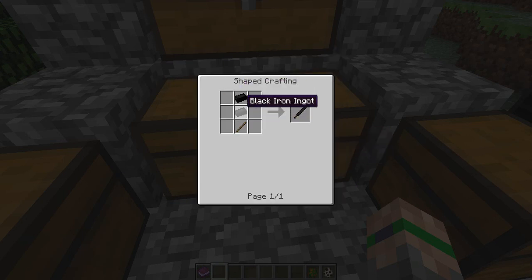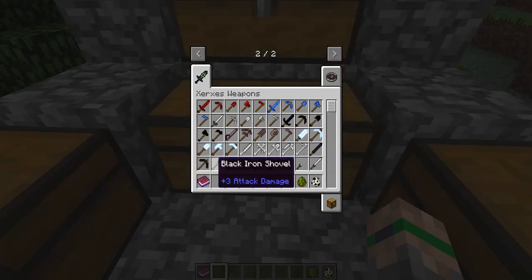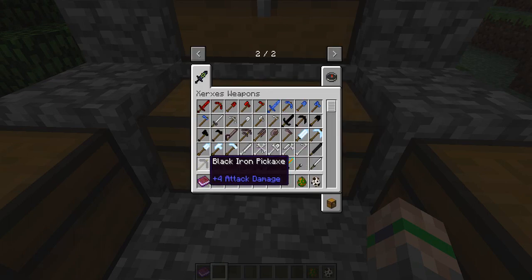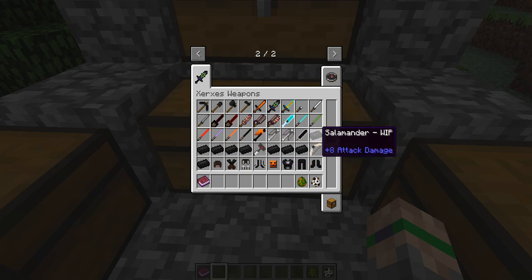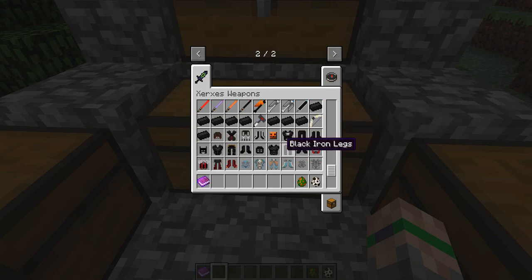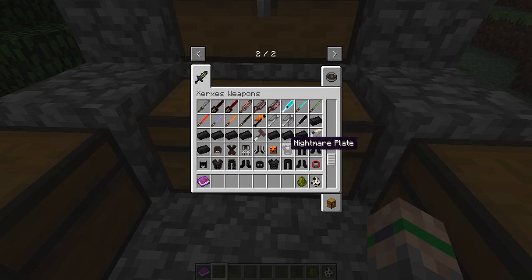Next is the black iron items. This is made with black iron — and to make black iron, you need to smelt the magnetite ore, which will give you black iron. Then you can use the black iron to make black iron swords, shovels, axes, pickaxes, hoes, and so on. The armor is pretty much the same, except the helmet is made quite differently — you need 8 instead of 5 black iron for the normal recipe.